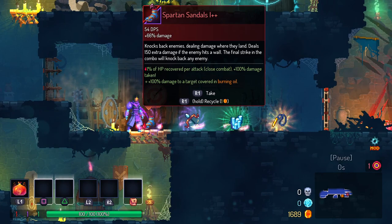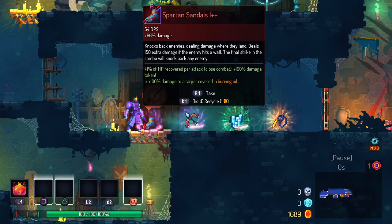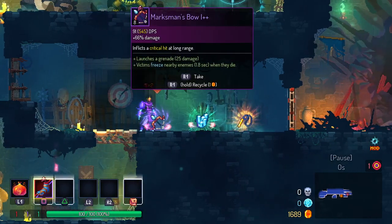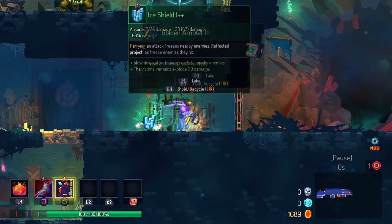We start out with the Spartan Sandals — and not only that, it's Spartan Sandals with HP recovery and double damage taken. It knocks back enemies and deals damage if they hit a wall. It's got some spice to it. Victims freeze when they die, and it inflicts critical at long range. I like the idea.